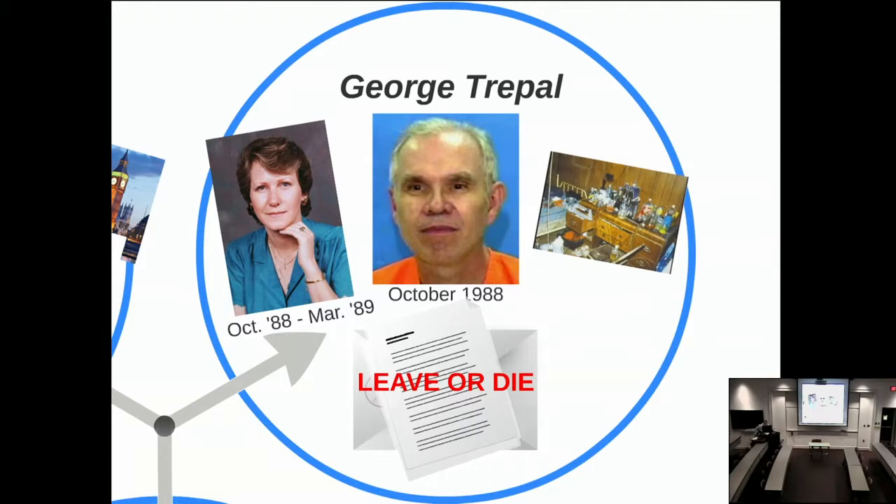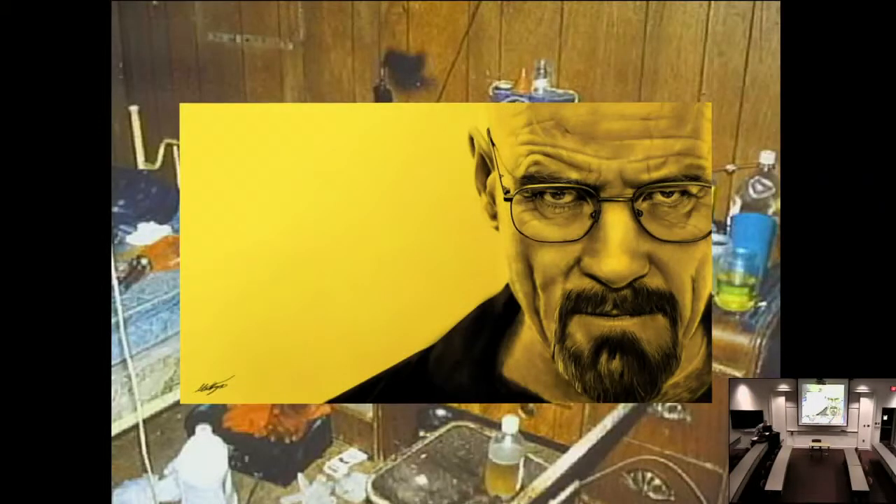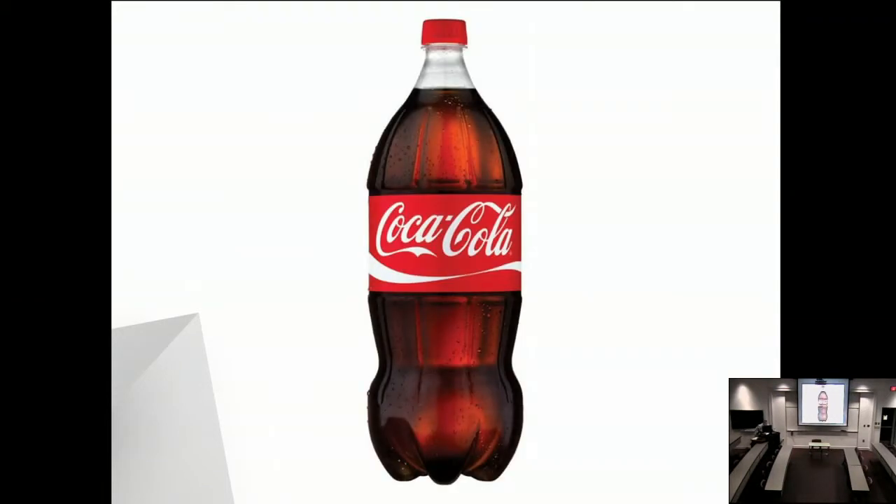After she passed away, authorities searched George Trepal's garage and found what amounted to a small personal laboratory. They ended up finding Coke bottles both in his house and over in the Carr house. The Carrs didn't lock their house all the time, so police believe he went over, opened some Coke bottles, dropped in the thallium, and that's what led to the poisoning.